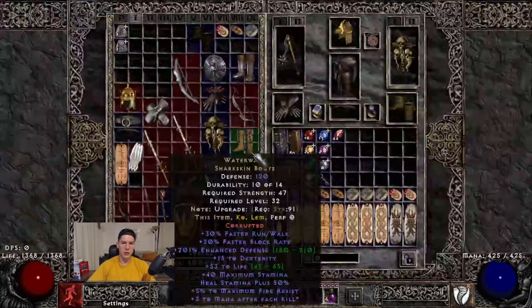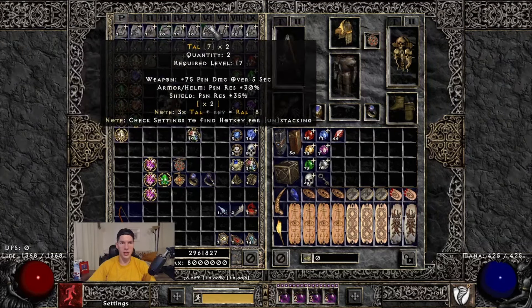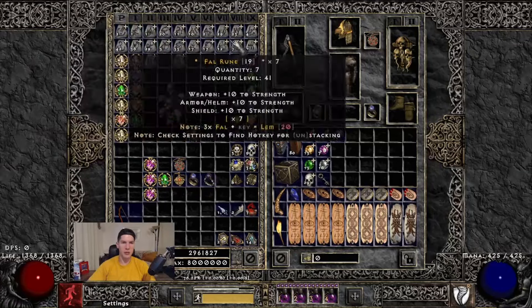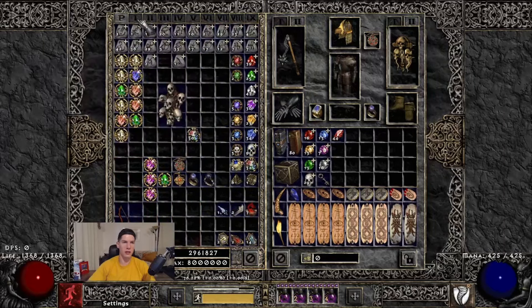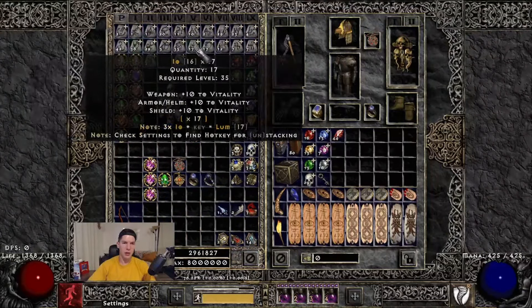A nice thing is your loot filter will often give you a little note right on the item. For example, hovering over runes shows something like: three Shael runes plus a key equals a Dol rune. I've organized my runes one through twenty in order. Some people put them in the shared stash so they can share across characters; I like each character to have their own unique runes and put the big runes in shared.